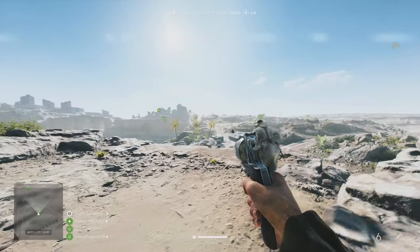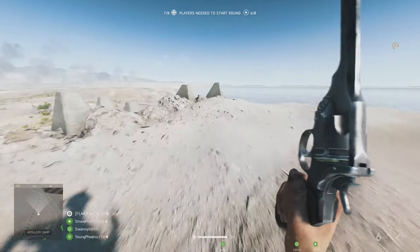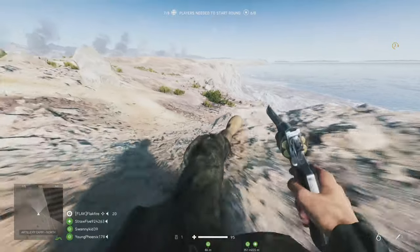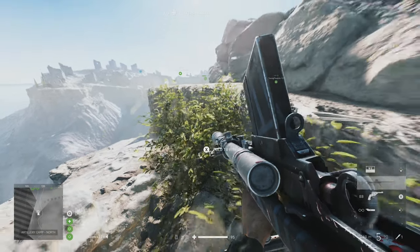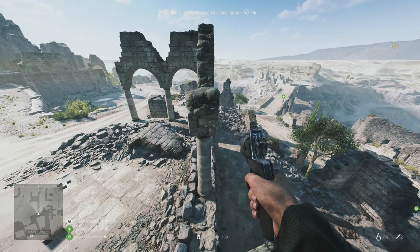If you're on the allied team, placing a beacon at the northern edge of B is advisable. This particular spot allows you to spawn behind the AT gun location that overlooks the objective, and is especially useful if your team is having some serious trouble holding those objectives. For the Axis, their side of the map has many ruins where you can place a beacon.